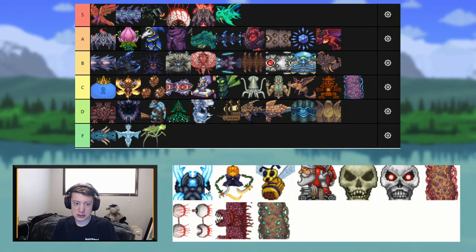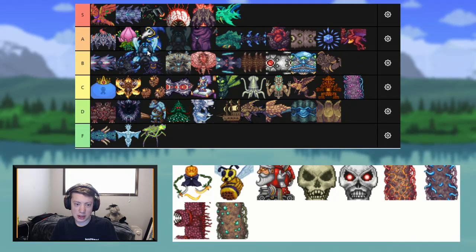Next up we have Poltergast, which is interestingly Calamity's version of Plantera, basically. I think Poltergast is a cool boss, but I can't rank it as high as Plantera. I think it should at least be right there with Plantera, so I'm going to put it just below Plantera.